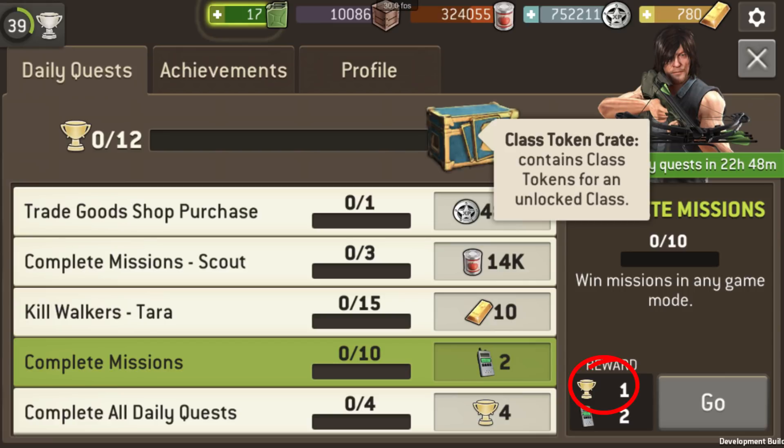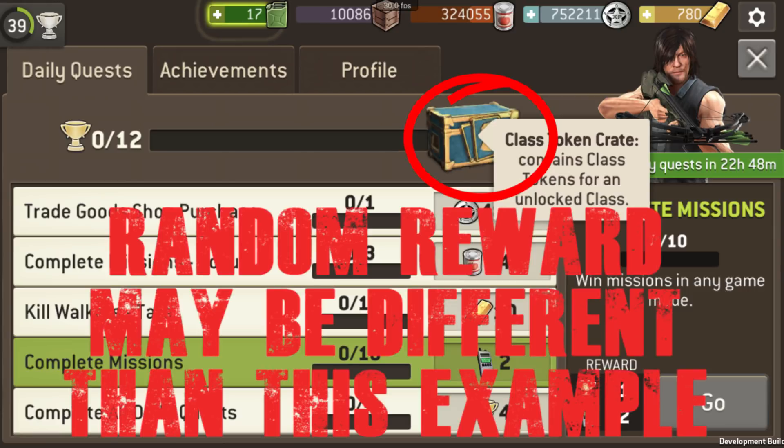When you complete the trophy requirements — for example, you need 12 trophies for this one — then you will get a special quest crate or chest. The special ultimate quest chest will give you either equipment, radios, class tokens, or even hero tokens.